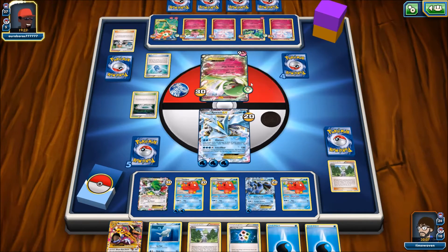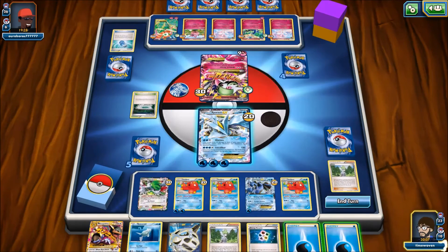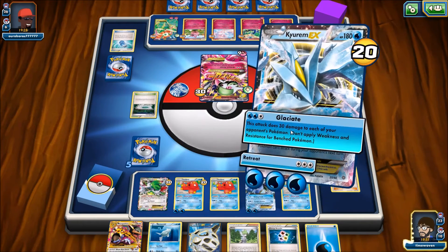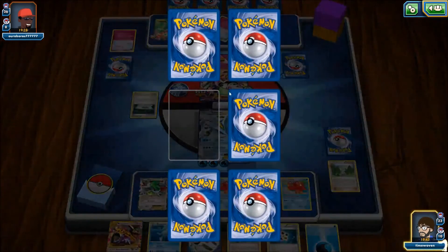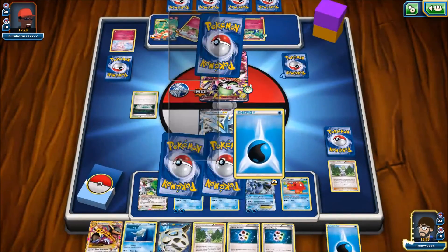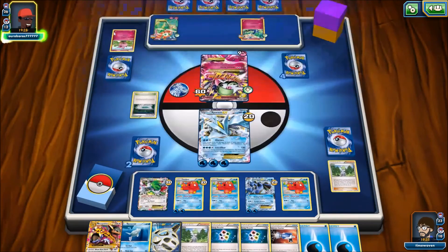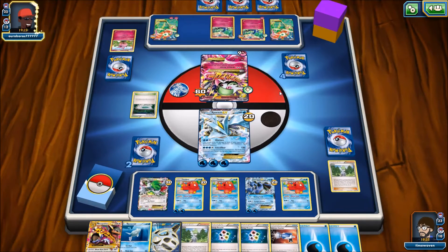He's going to Mega Evolve and just sit there — interesting, actually a good play. I will set up for the Grenade Hammer on the following turn. We should be able to... three, six... we might be just a little short. But we are going to claim three prizes here. We have a Pokemon Catcher, so I actually can win if we can scoop up Florges — that is actually insane. We have the Water Energy for the Grenade Hammer, it's going to do 130 and knock out Florges EX.